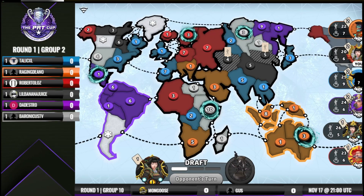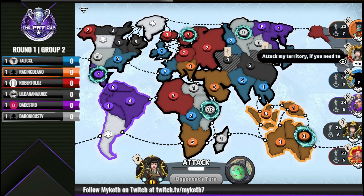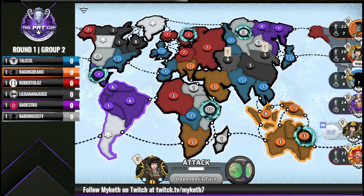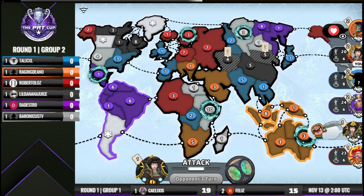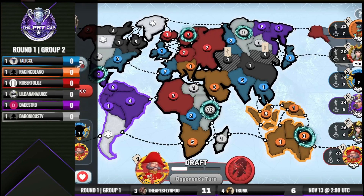Dedestro does back off his two from central. Banana probably still very much interested in taking North America. I think if I'm Banana here, I just take Quebec and then wait for people to move out, because people should be leaving. Veronica's clearly wants to leave. Tallical, I think, would prefer to have that three in Western Europe as opposed to Eastern US, but he didn't make that fortify last turn.